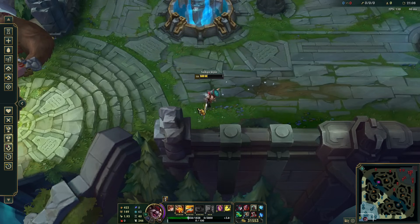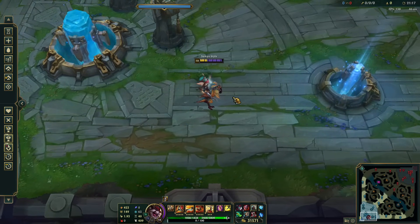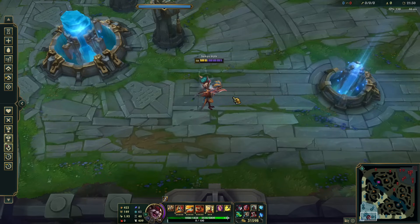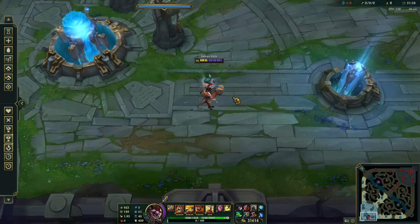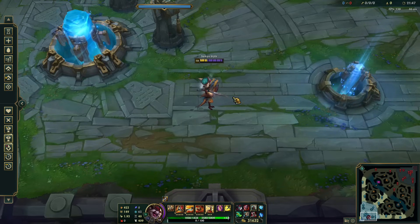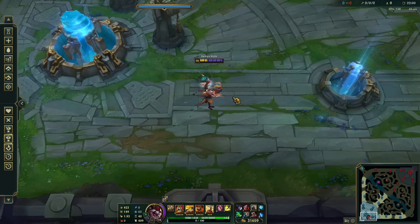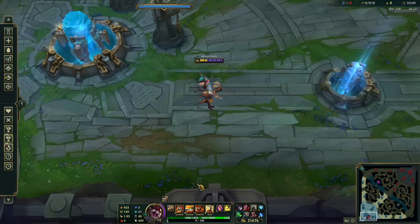You might say 'but I need to front line for my team' — but what's the point when you're always using HP less efficiently than an actual tank or juggernaut? Your health bars are separated. If I take 10% of my 6k max HP, that's 600 damage — I have a lot of total HP but I only have access to one health bar at a time, so I never get full use out of it. Percent HP and missing HP damage shreds each bar separately anyway.